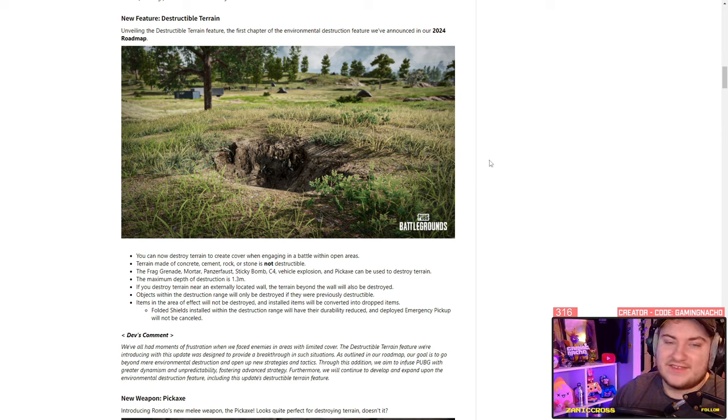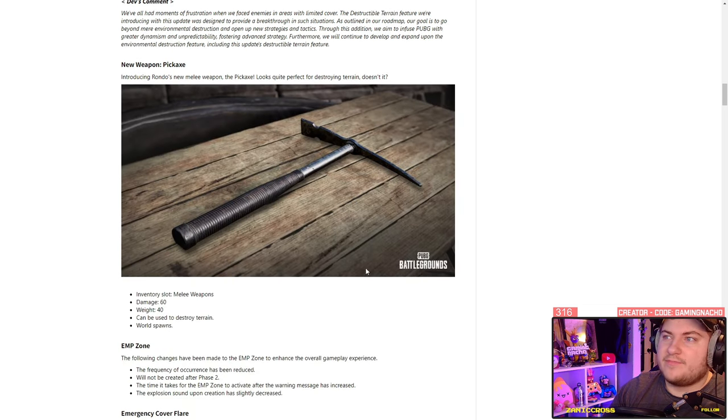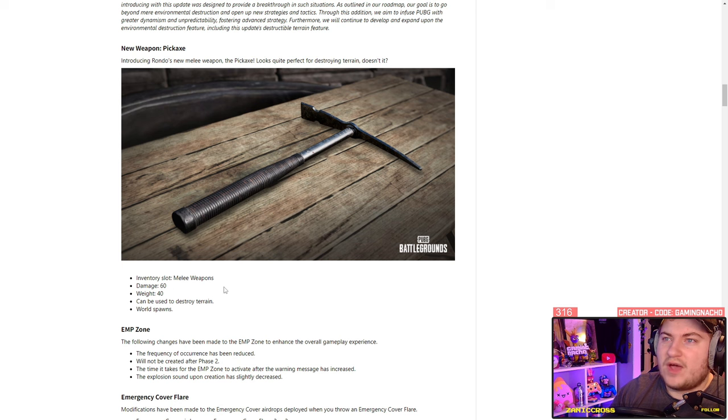There's definitely going to be some trolly things with this, which I think will be quite fun. Items in the affected area will not be destroyed — instead they'll be converted into drop items. So if you have a shield up, it will go back to a folded shield on the floor, same with the emergency pickup. There's the pickaxe: 60 damage, 40 weight, use it as a melee weapon.